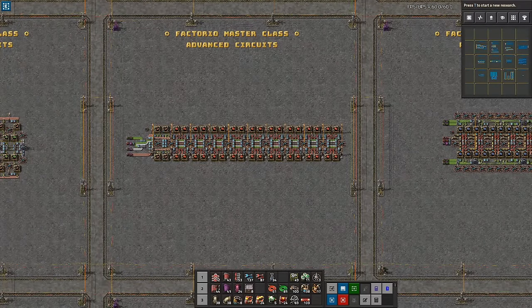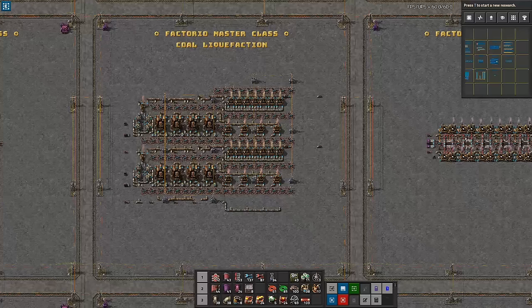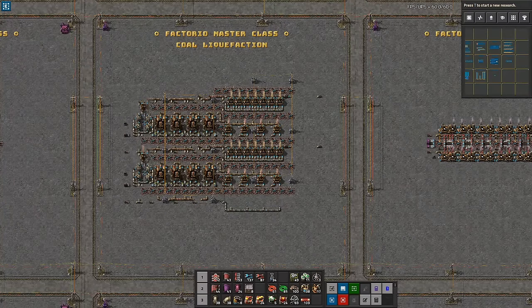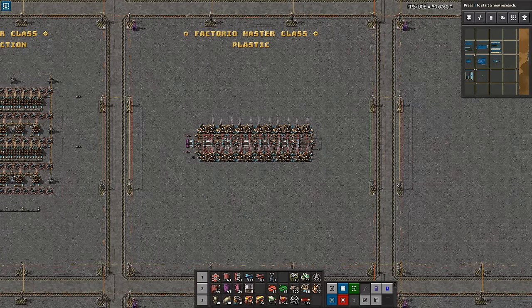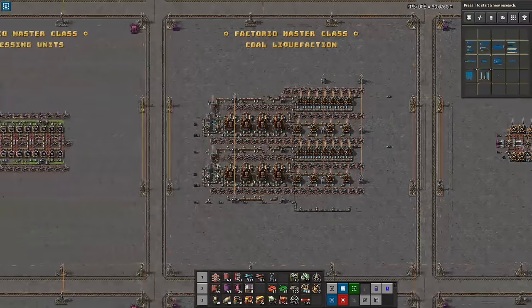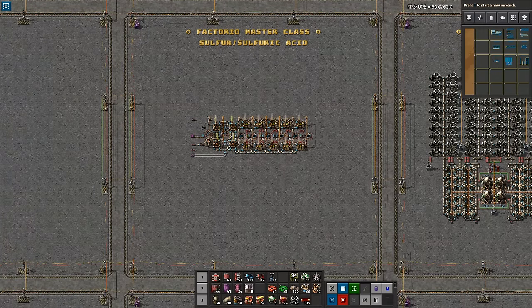Each episode of the Factorio Masterclass originates from a workshop session I stream live on my Twitch channel at twitch.tv/Nilas. You're very welcome to drop by — usually these take place on Mondays at 8 p.m. Central European time. Feel free to drop by and help decide, design and discuss upcoming guides. Every time we make a design I learn something new, so I'm sure you will also learn something new by dropping by.